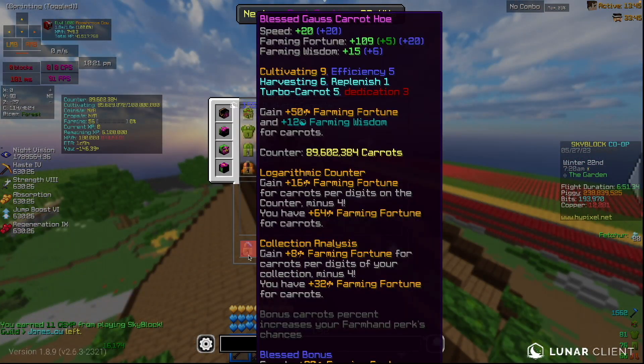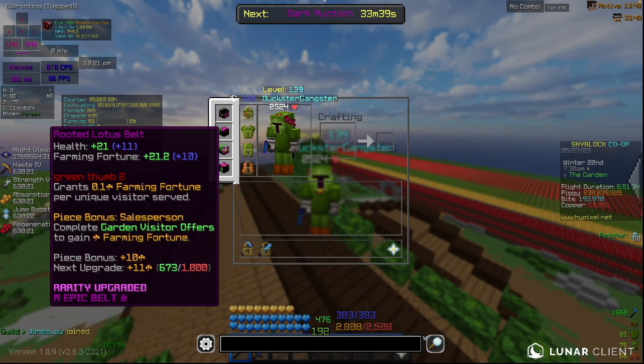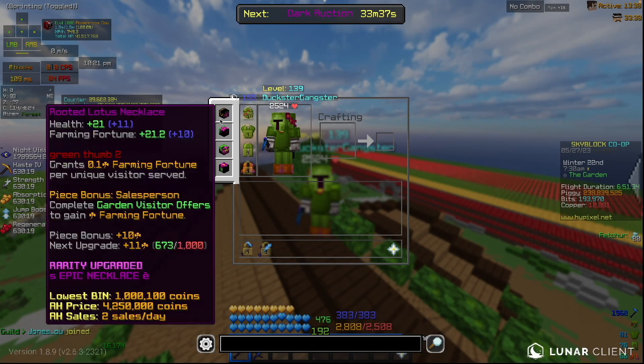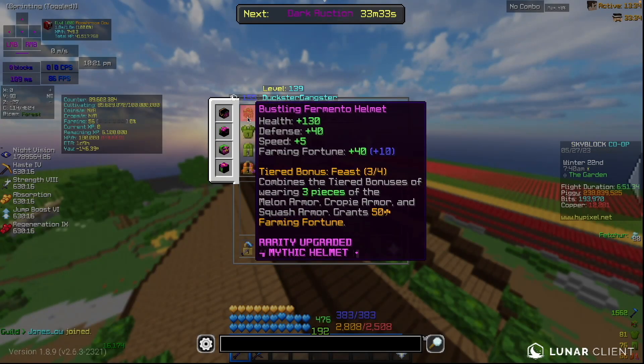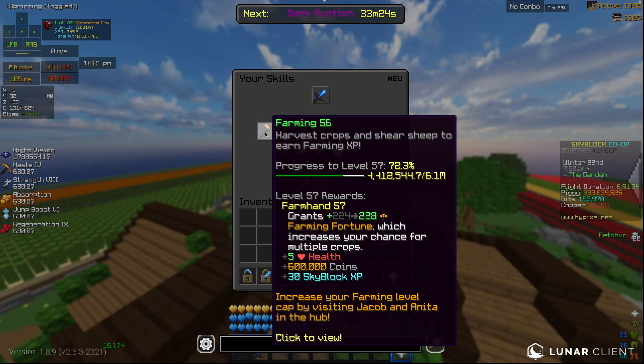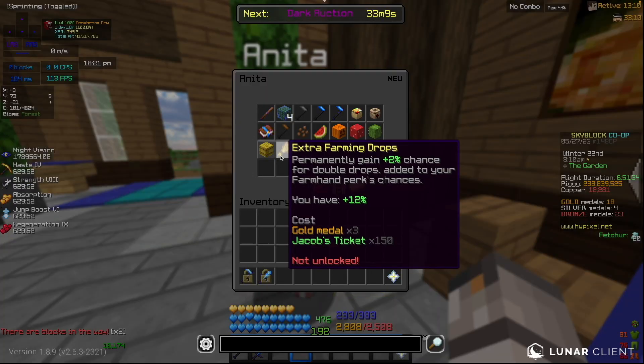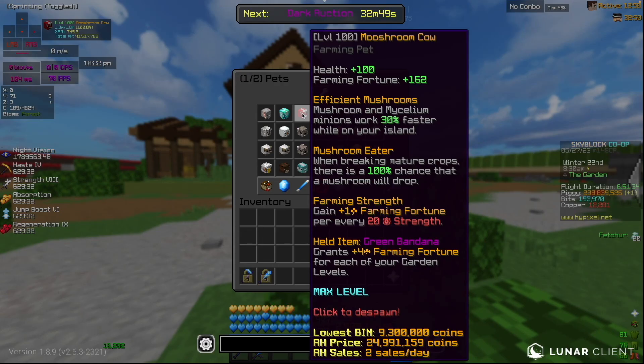I'll be using this hoe as well as rooted recombobulated Lotus equipment, bustling recombobulated Fermento, and bustling recombobulated Rancher's Boots. My farming level is currently Farming 56, my Anita farming drops level is 12, and I'll also be using a level 100 Mushroom Cow.